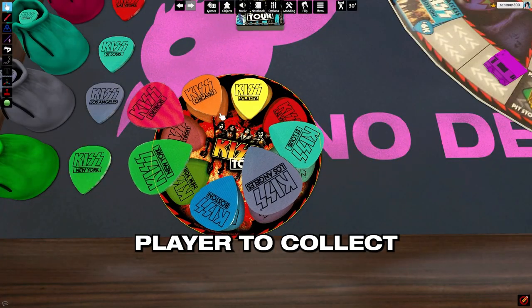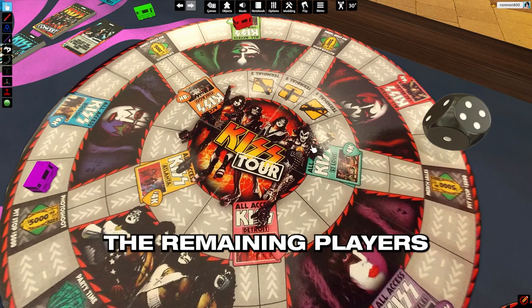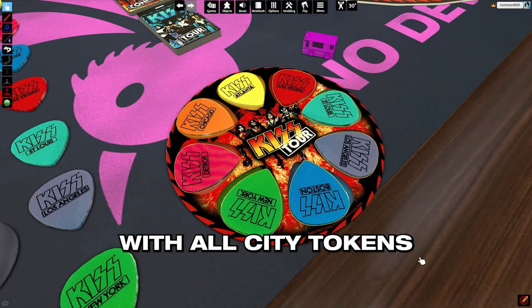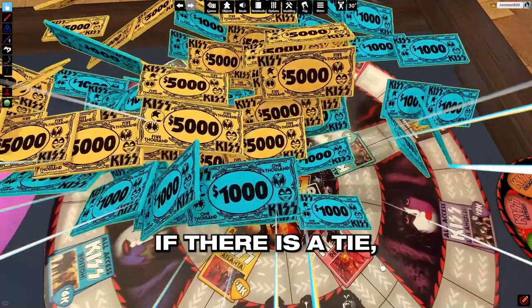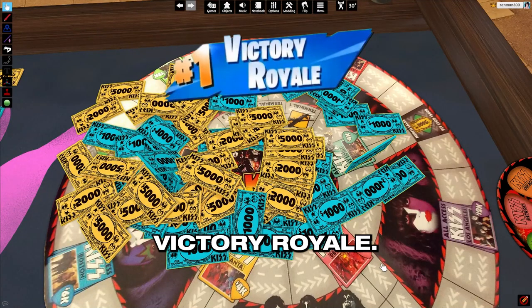The first player to collect all eight city tokens ends the game. The remaining players all take one last turn. Afterwards, the player with all city tokens wins. If there is a tie, the player with the most KISS Bucks takes that epic victory.